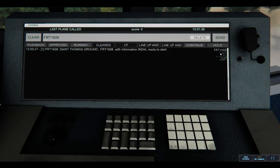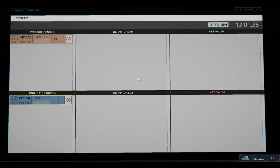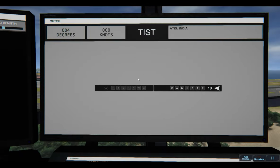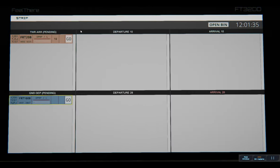Saint Thomas ground, FRT with information India - I've got my basic options. It doesn't look like the keyboard does anything extra. F7 is weather - I guess that's just me looking out the window. That's going to take a lot to get used to. What I'm confused about is I don't have runway 28 set up - I wonder if METAR will matter. Strips via F5 - it looks like I've got that.